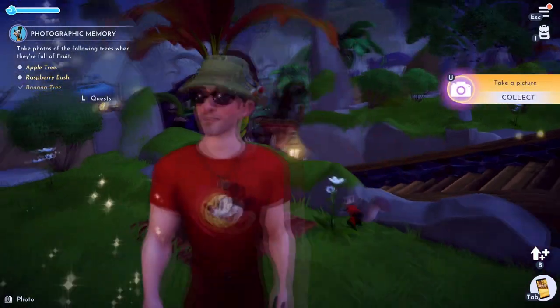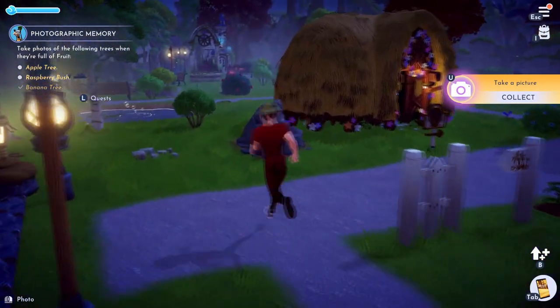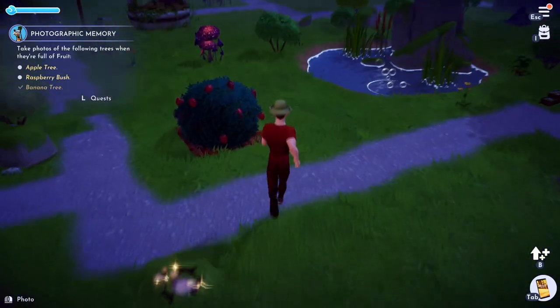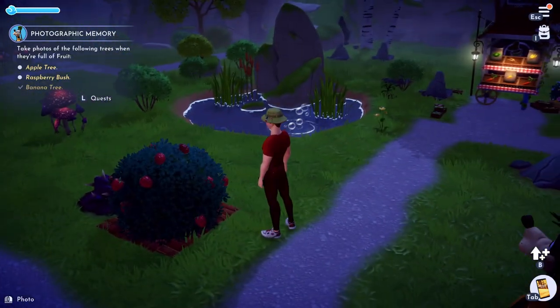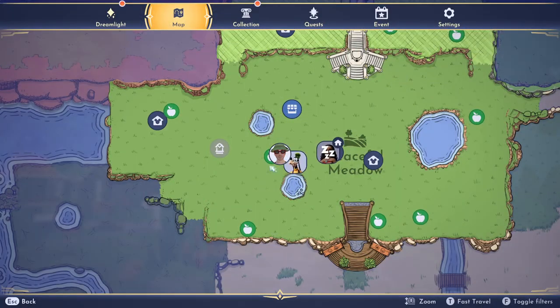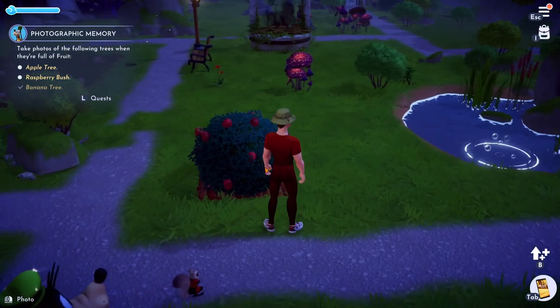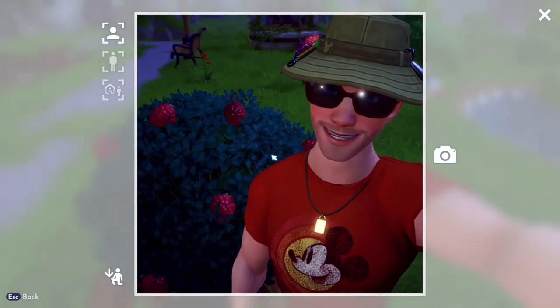Now we need to get to the raspberry bush. Is this a raspberry bush right here? I don't think so... oh, it is a raspberry bush! This is where I am on the map. Let's go ahead and press space to take a picture with the raspberries.